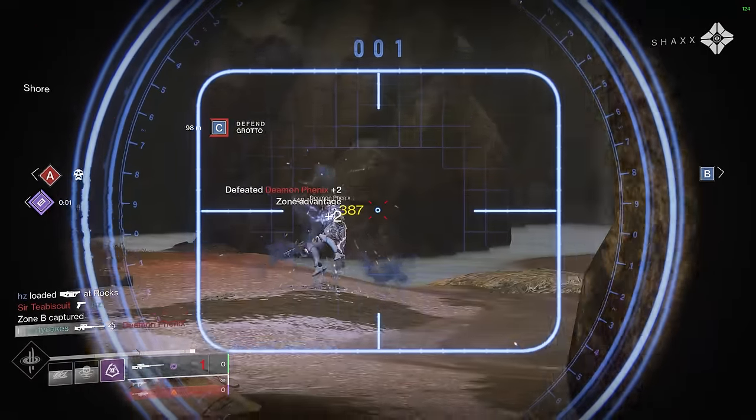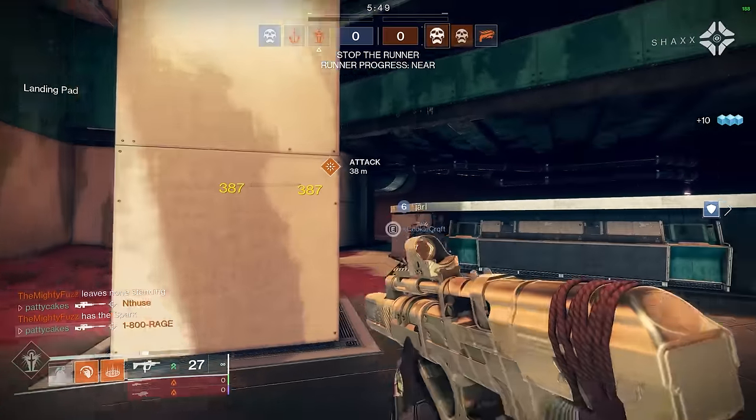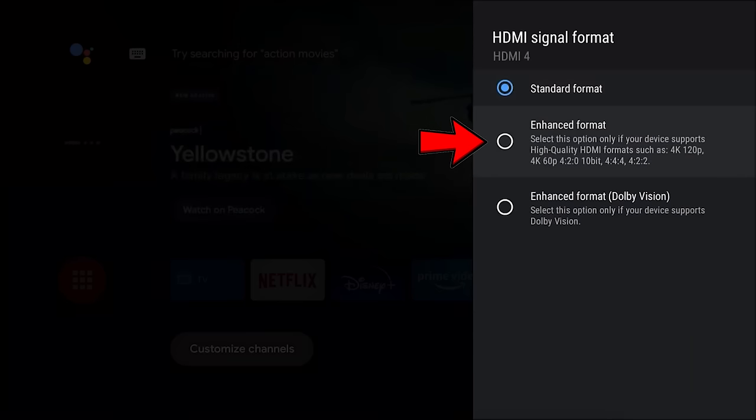This stuff is low-hanging fruit that you can quickly check to make sure you're set up correctly, and you'll instantly see some big improvements if you have any tweaks to make. First off, check your monitor's refresh rate in your video settings. You want that to be set at the maximum that your monitor or TV can support.